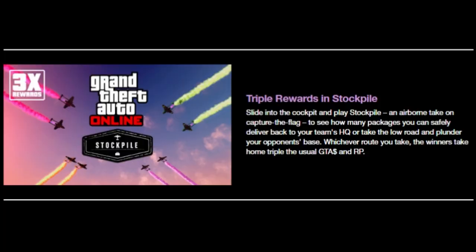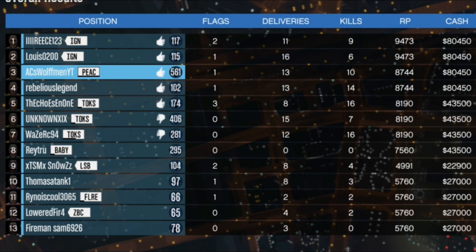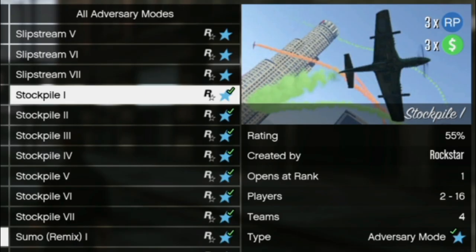We had it a few weeks ago and now we've got triple rewards on Stockpile again. I did a video on it — quick rundown: if you're going to get full payout, you need a full lobby of 16 people, two teams instead of four, and play for the full 15 minutes. The money payout is good but not great otherwise. I did one with five minutes, three rounds, and got 80,000 — so 15 minutes you're going to get more than that.